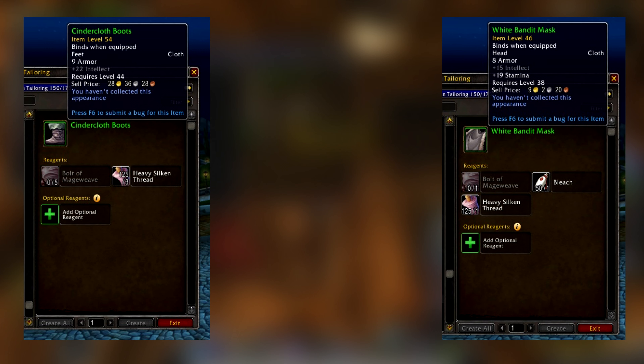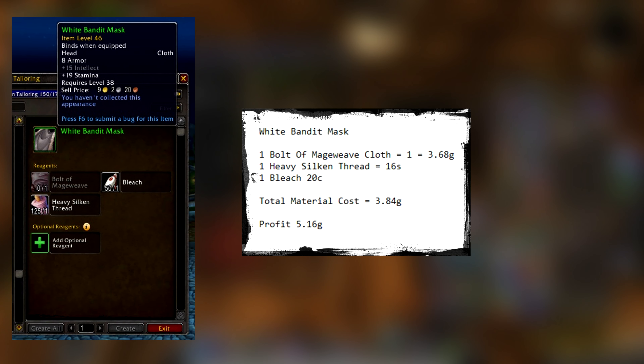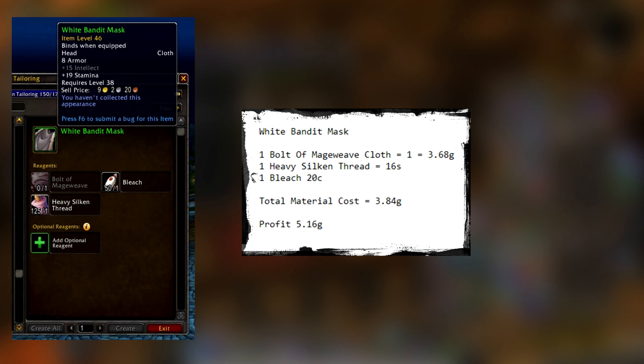Let's take the lower one first. Assuming you are buying instead of farming the material, we'll go with my realm price at 92 silver each for the Mageweave Cloth. White Bandit Mask takes 1 bolt of Mageweave Cloth at 3.68 gold, 1 Heavy Silken Thread at 16 silver, and 1 Bleach at 20 copper — totaling 9 gold when made, that is a 5.16 gold profit. Not bad, and you can make a lot with less materials.